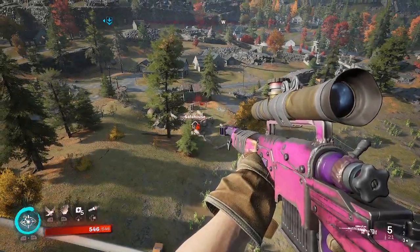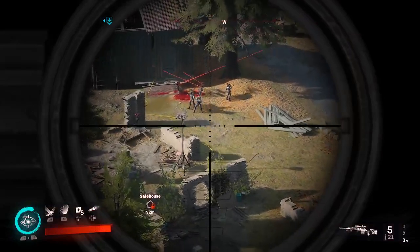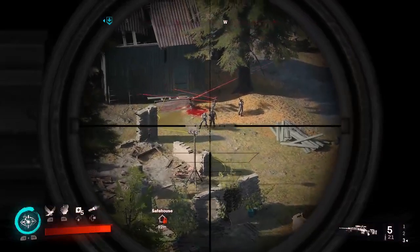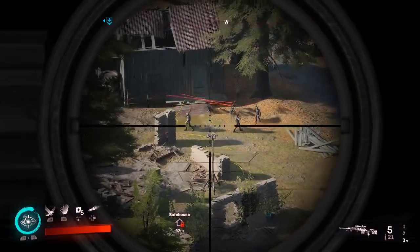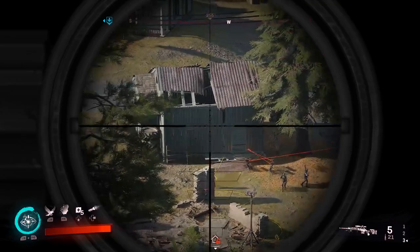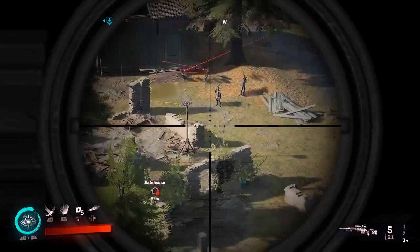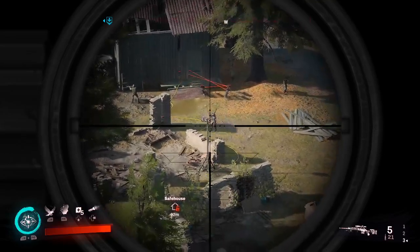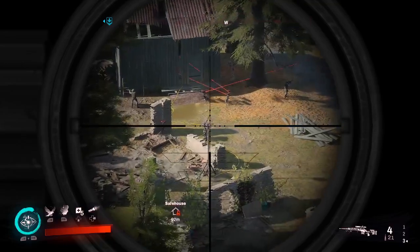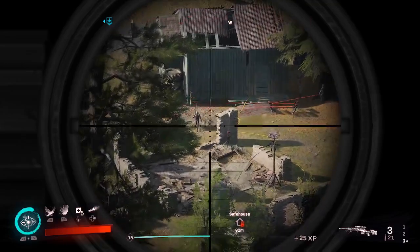It looks like there's some kind of battle going on down there, so if I pull up my sniper rifle I can see what's going on. Also looks like we have to get into this building in order to engage the safe house. I'm not so sure if I take these guys out from up here whether they'll still be taken out by the time I get there.